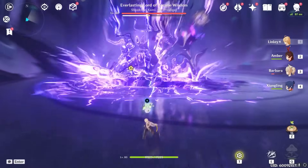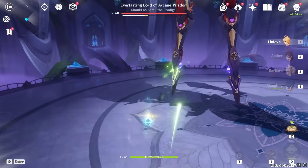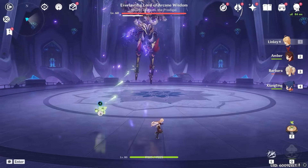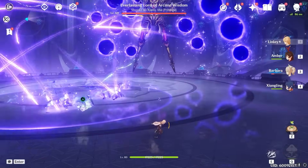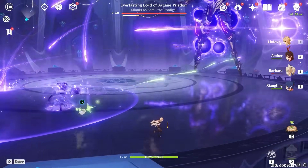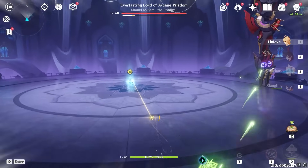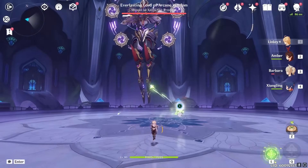These giant AoEs are mainly the reason why we don't want to stay anywhere near him, and it's not like we get much benefit for staying near him. So it's just better to not put yourself in needless danger. He has this really intimidating move which doesn't actually do a whole lot — it just kind of chases you, and you can just kind of walk away from it. We're just going to grab crystals anyways and fire the big ball.